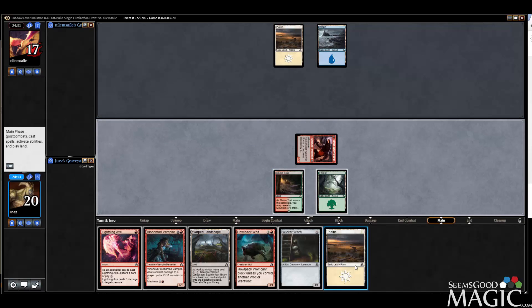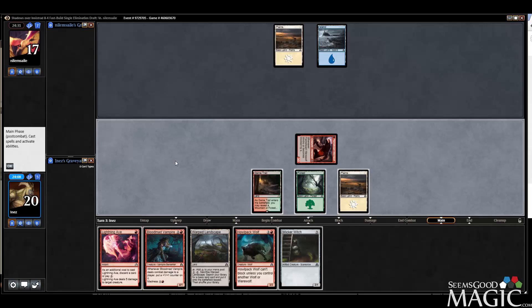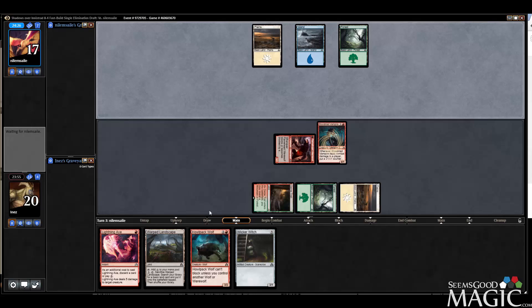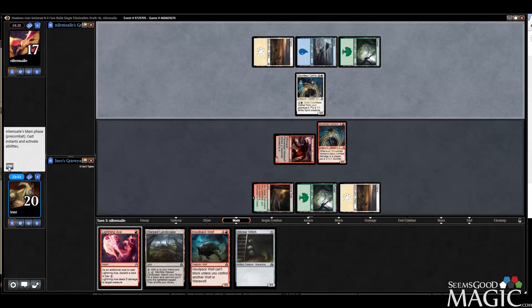Beautiful. We could madness out a Blood Mad Vampire but we'd need a second red. I think we just play Blood Mad — my thinking is we can just kill whatever he plays and bash for a trillion. We still would need another red mana, so I guess we could just play Wicker Witch. We're going to Lightning-X that.